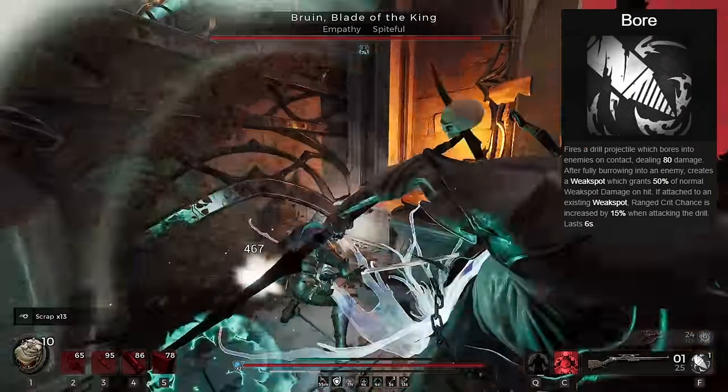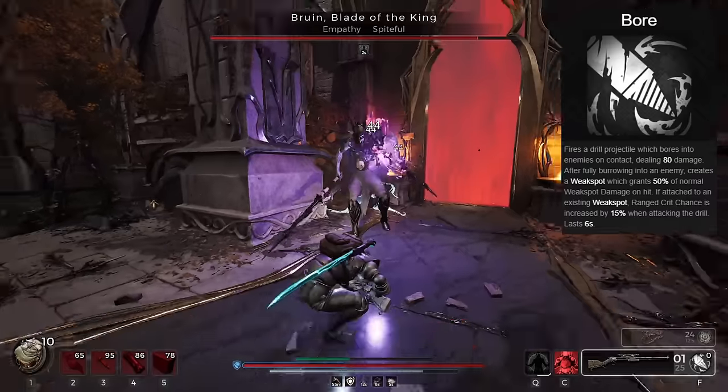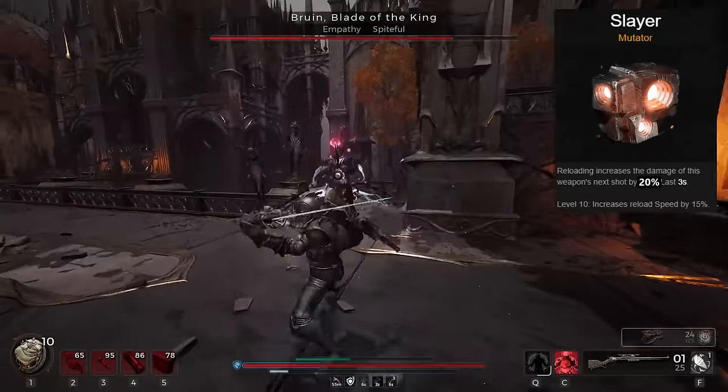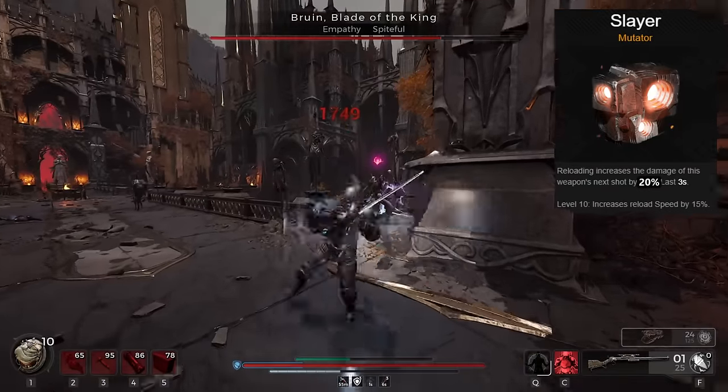We're also going to throw on Bore, so that when attached, it highly increases the damage dealt by your melee attacks. Bore is just meant for melee, as you gain so many benefits from hitting both of them or even just one at a time. Also throw on the Slayer Mutator, as it is the perfect item on the Widowmaker to improve both reload and the weapon's damage.